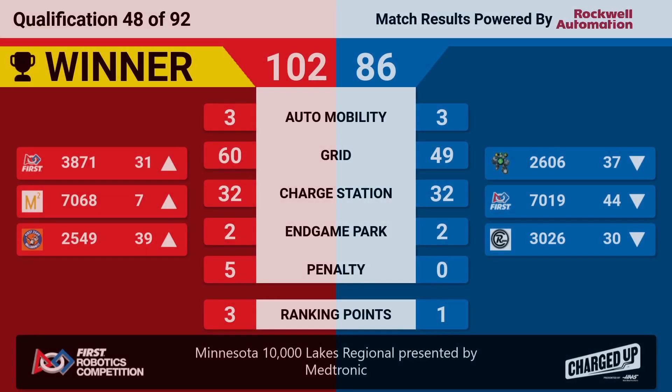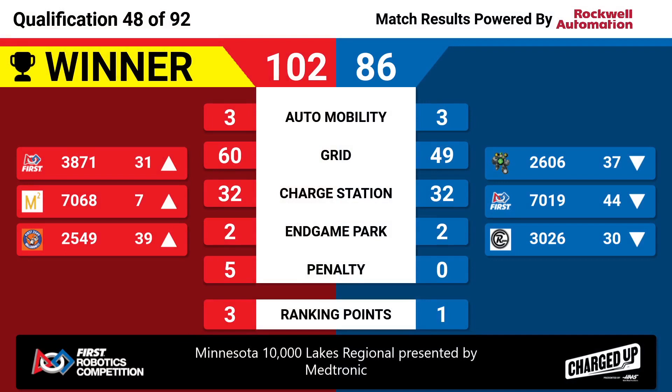Red Alliance had a winning score of 102 points. They earned three ranking points. Blue Alliance with a score of 86, but they also earned one ranking point for the activation bonus. After that match, Team 7068 moves into the numbers.